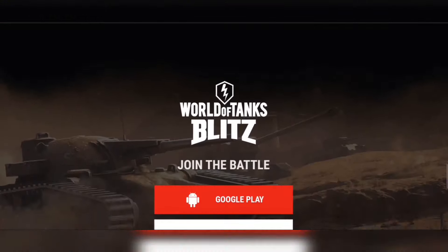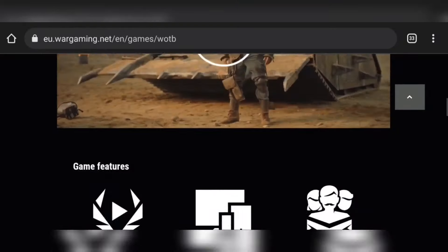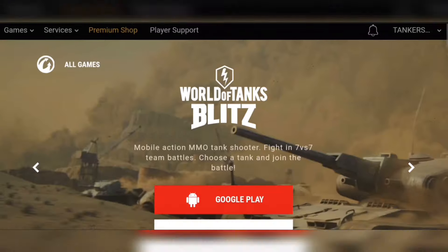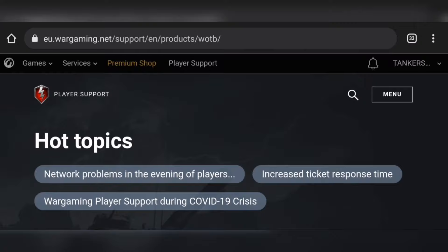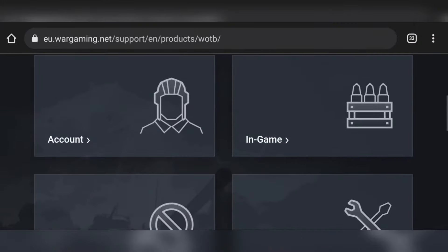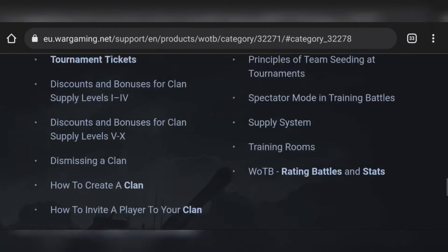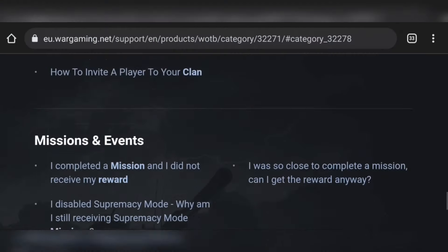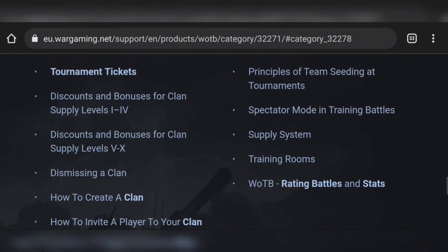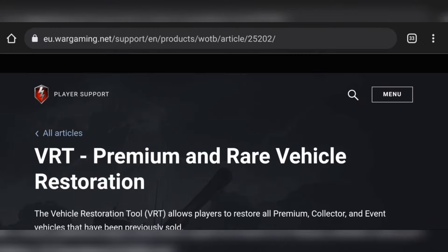Go to Player Support, World of Tanks, then In-Game - all the same steps. Then find the Vehicle Restoration Tool. We don't have to go to the store - just 'Restore Another Vehicle' and submit a ticket for restoration. Create a ticket again.